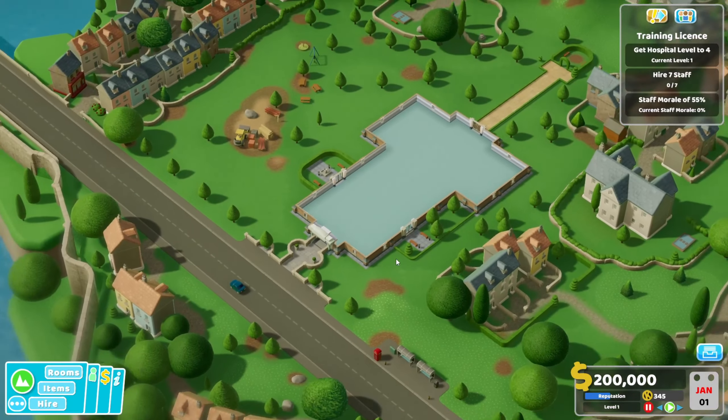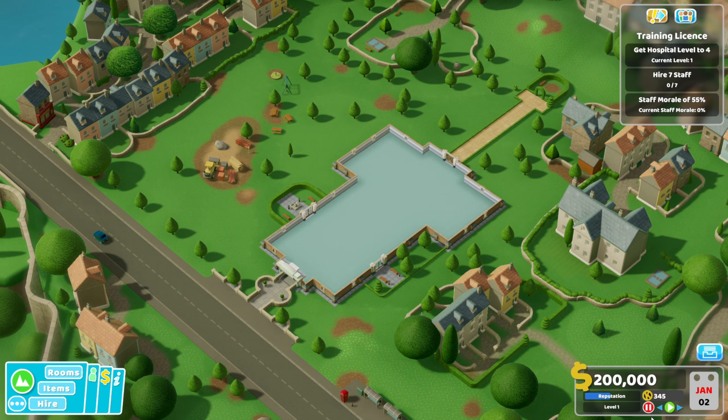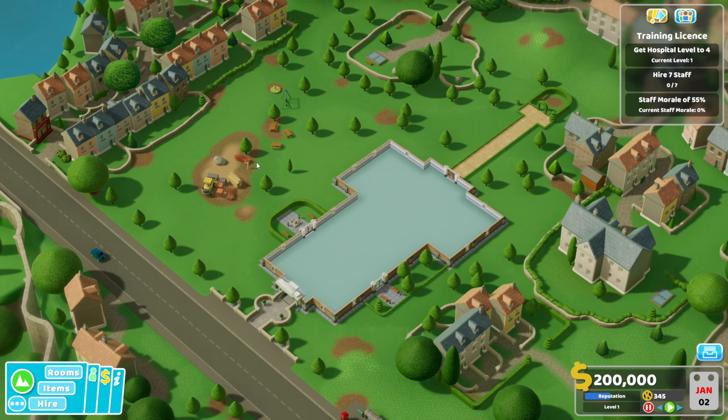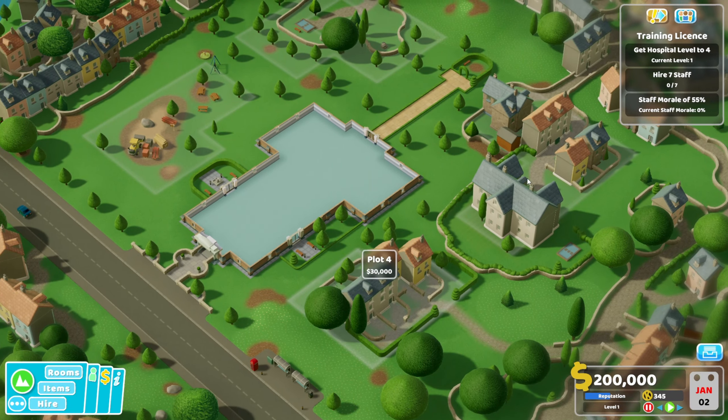That sounds bothersome. Let's pause this — wait, is it paused? Yes it's paused. I like the little garden, can we put stuff out there? It looks like we've got one plot to go into — we can buy it and buy the housing places.